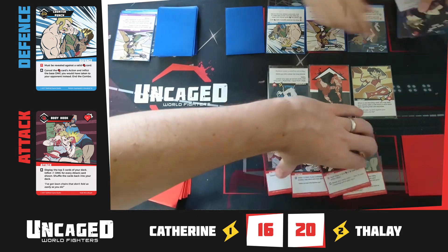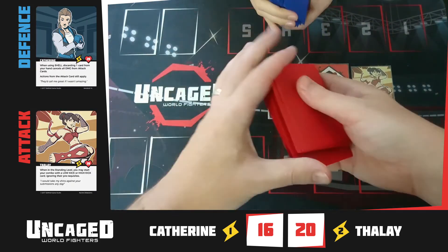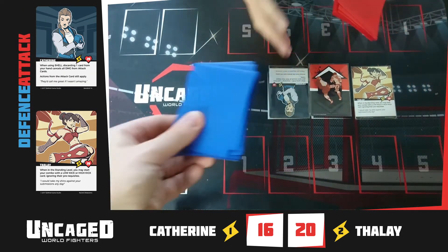At the end of the combo, return all the cards — including the discards — to their respective decks, shuffle and swap. If we are on the ground, we stay there.